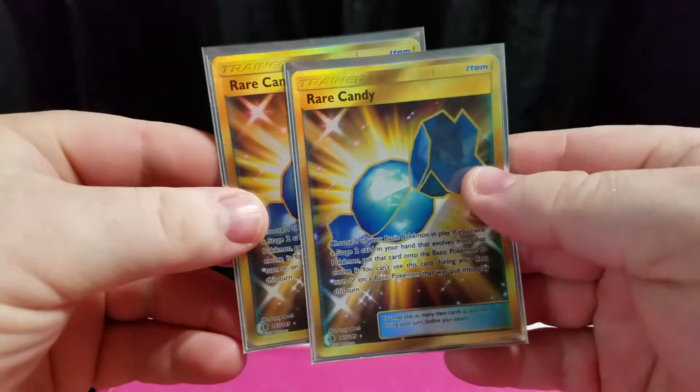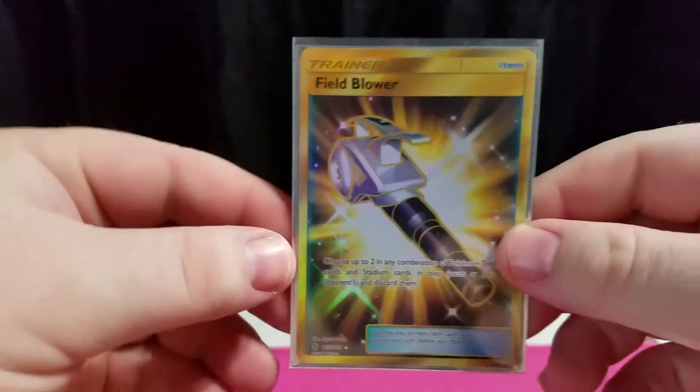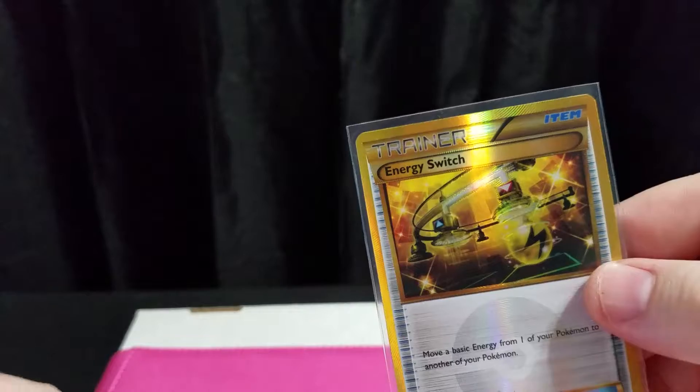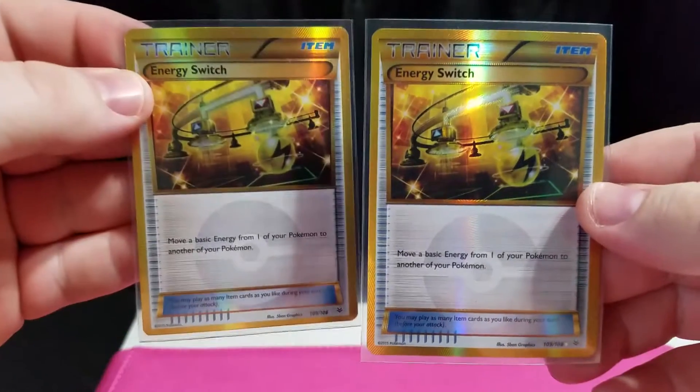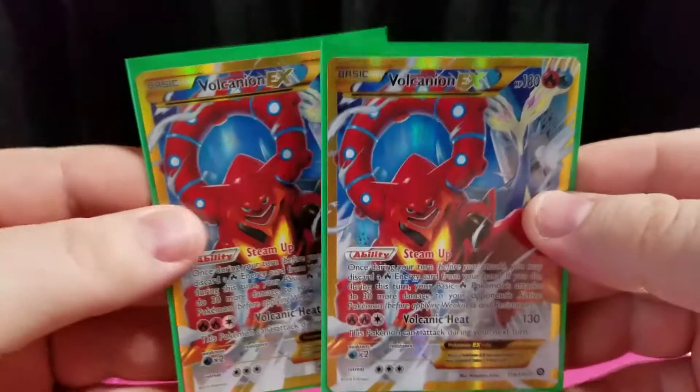We got Rare Candy — very nice — a Fan Blower, Rare Energy Switch, two Aqua Patches, two of the Canyon.